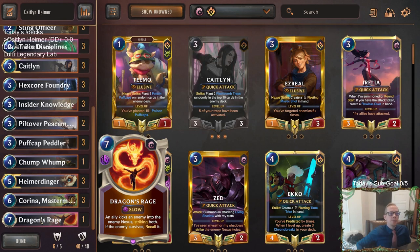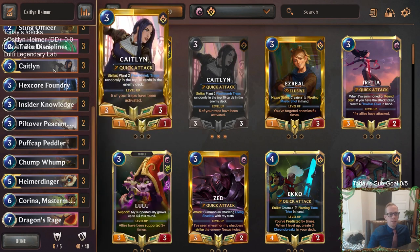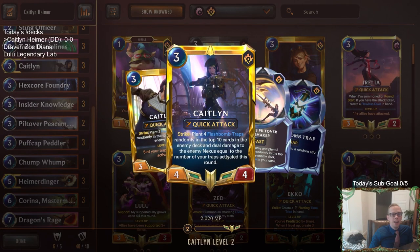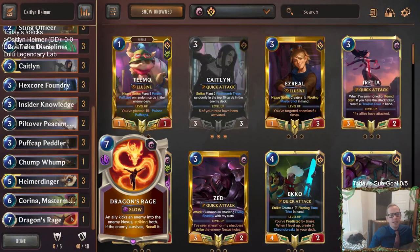Dragon's Rage with Caitlyn says it strikes both the enemy unit and the enemy nexus — so that's two strikes. For Caitlyn, planting those Flash Bomb Traps, and of course if you have leveled up Caitlyn and it strikes, it deals nexus damage equal to the number of traps. You can get a ton — like you just do 20 damage with a leveled up Caitlyn if they've gotten a good amount of traps already this game. And then Dragon's Rage on top of that — I don't know, that seems like a cool spicy one-of. I like it.